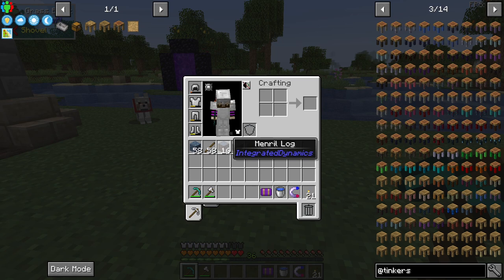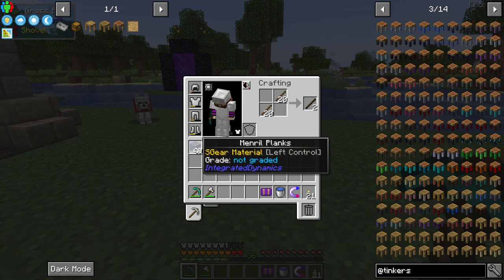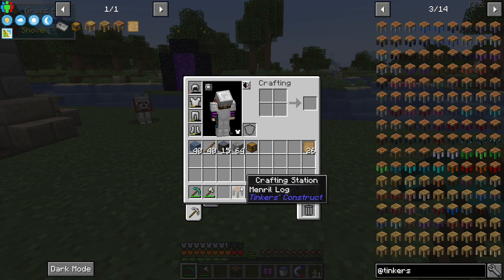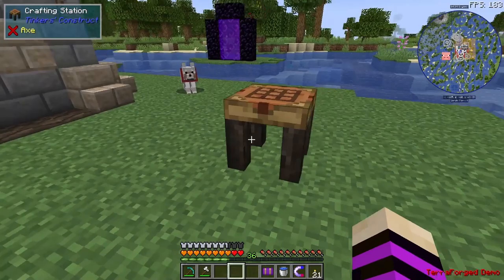The first item we need to make is going to be these patterns — let's make 27 of them. Then what we can do is make the crafting station. For that we need a log, put a pattern above it, and it makes the crafting station. It specifically has mineral log as its legs, so let's put this guy down right here.